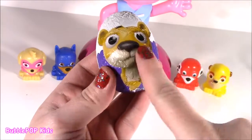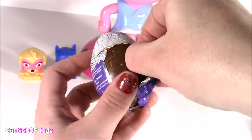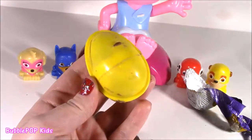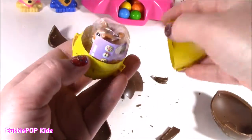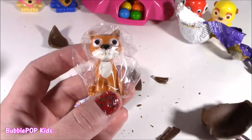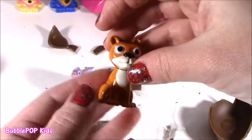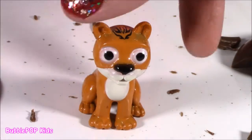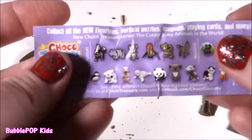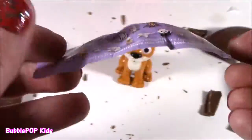Now we open a Shopki chocolate surprise — this time we get a little bear-shaped one. The chocolate wasn't broken until you broke it. Inside we actually got a little minifig — looks like a little tiger with those crazy stripes. We got this orange and black striped little figure. There are different ones to get including a little puppy dog and a koala.